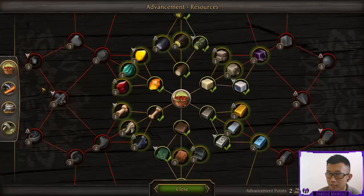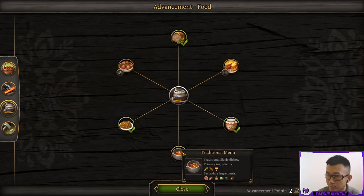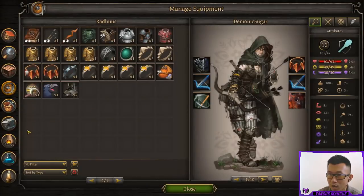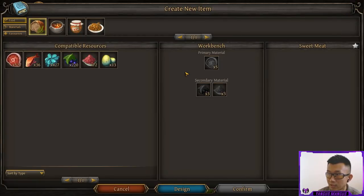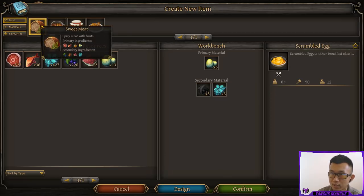If you go to the research screen and into the cooking tab, you can see all the recipes you can research. Hovering over one shows that you can use multiple primary and secondary ingredients. Every single combination is going to count as a different food type. In the new tasks menu, there's only one slot for primary material and two slots for secondary material. Different things all count as the same category — fish and eggs also count as meat, fruit and nuts all count as fruit, and spices and herbs both count as herbs.